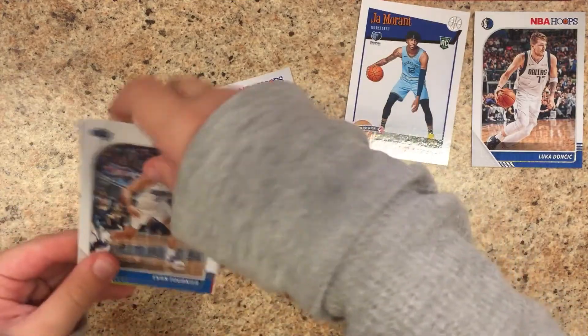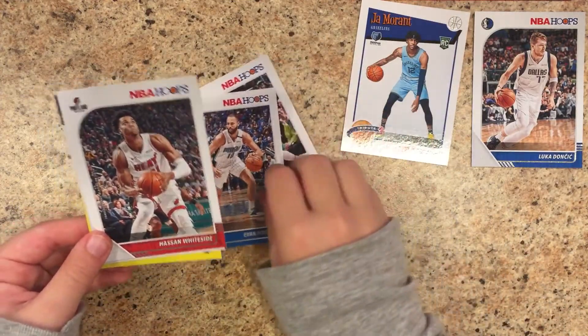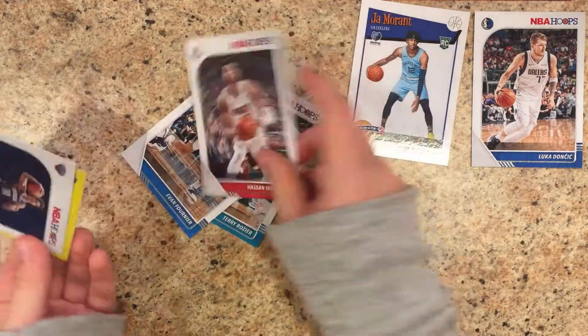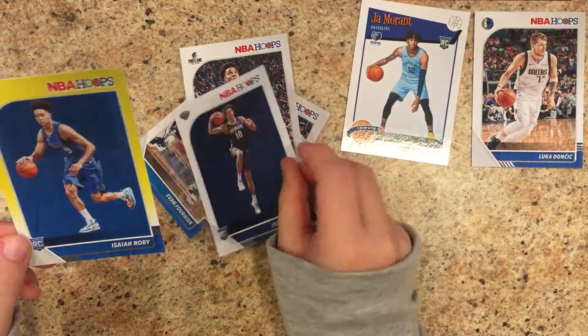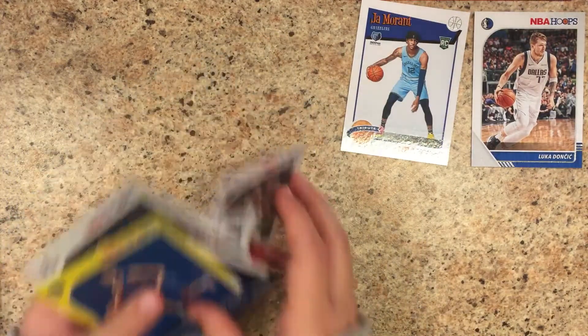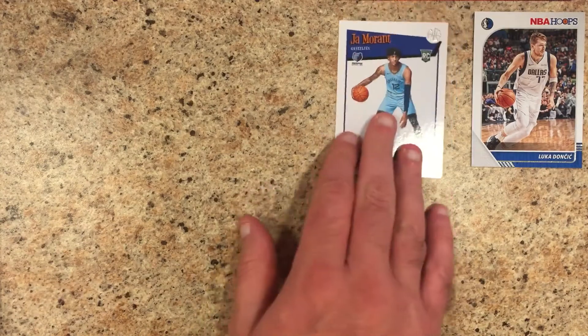Terry Rozier, Evan Fournier, Hassan Whiteside, Jackson Hayes, and Isaiah Roby. At least you're getting yellow parallels that are rookies — you've gotten two of them though.